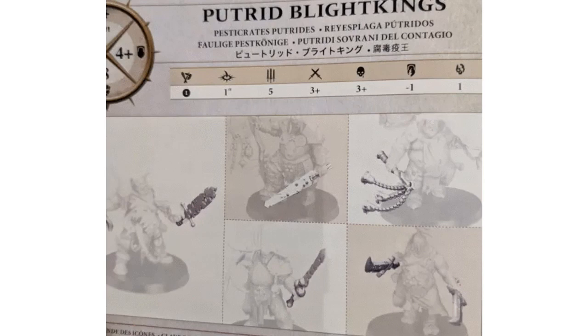We are retaining our 4-up save. We can't see wounds or movement, but it does look like we're staying at 8 bravery — that's kind of cut off, but that looks like an 8. Our new stat line is going to be 5 attacks, 3s and 3s, rend 1.